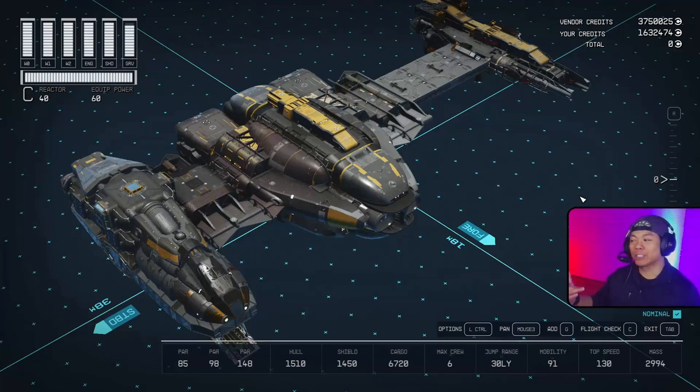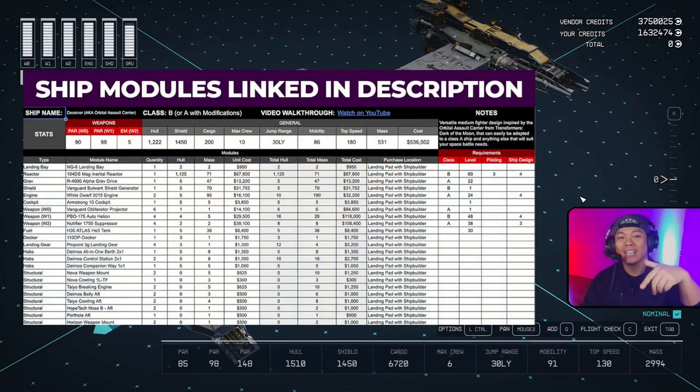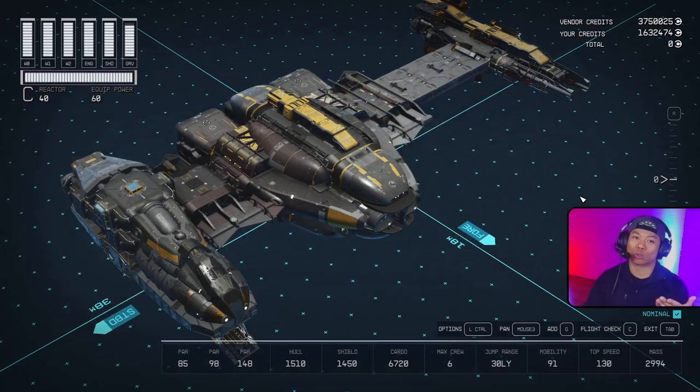What is up everybody, Jeremy here, excited to bring you another star-filled shipbuilding video. Today we have the Long Wind coming at ya - this is completely based on the B-Wing from Star Wars. You can find all the parts we've used in the Google Sheet linked in the description below, and if you liked this video don't forget to hit the like button and subscribe to our YouTube channel.